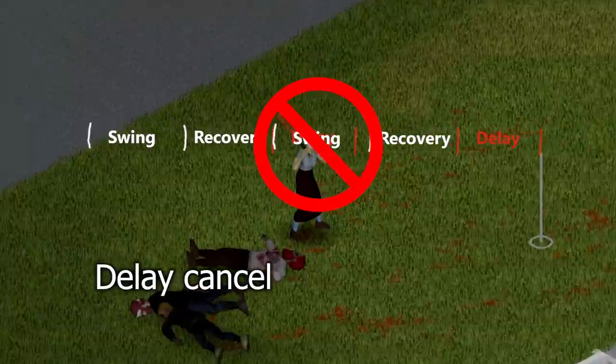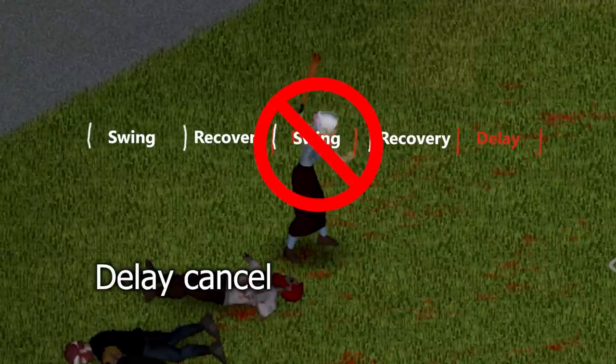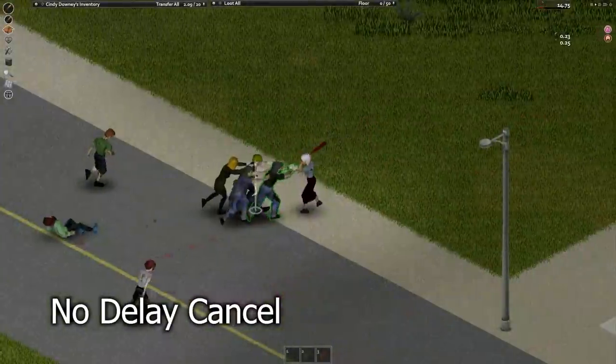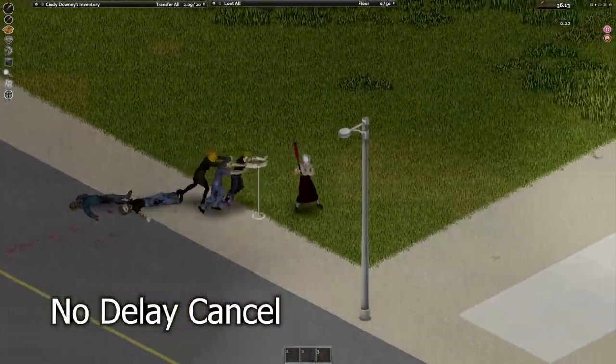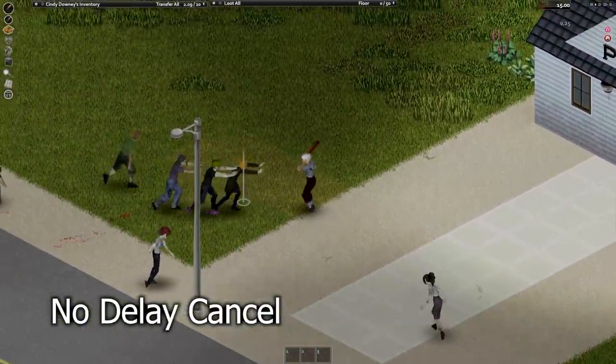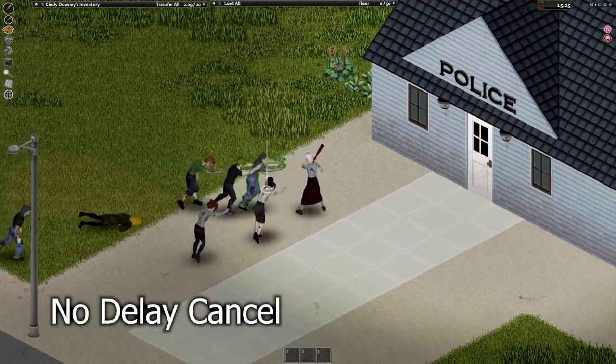As you have probably found out through natural gameplay, while you cannot attack again during the delay portion, you can almost immediately push. There are two interesting things going on here. First, you cannot cancel the attack animation directly into a push animation — it only animates after a certain point. And second, it uses no endurance if you push during an attack animation. There must be code specifically for detecting that.